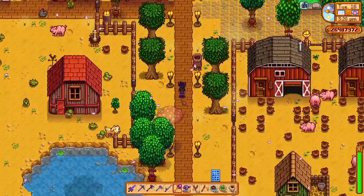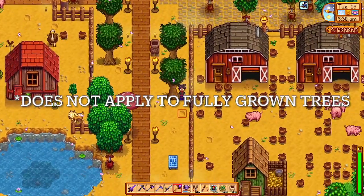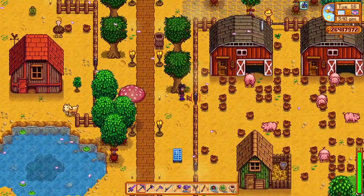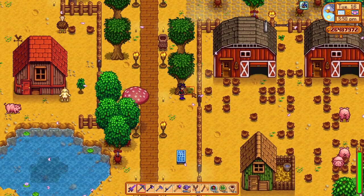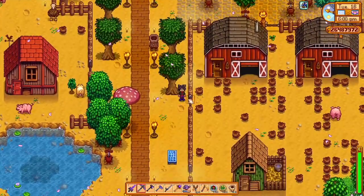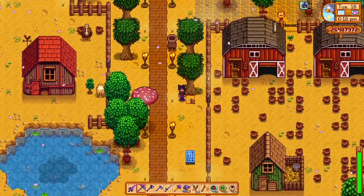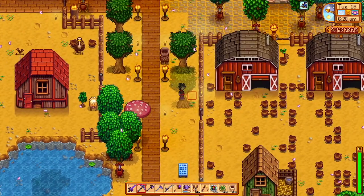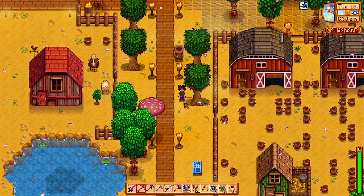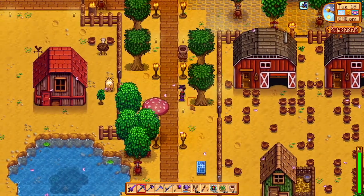They can be placed anywhere on the farm, but — and this is the big deal — the area around them has to be completely clear. Every block that's adjacent has to be free. If we look at this apple tree, every block next to it is clear. The little default green decorations you can walk over don't count, but acorns and tiny little sprouts do. That little sprout right there would keep a fruit tree from growing. Even when acorns are just starting to poke out of the ground a little bit, those can interrupt tree growth.